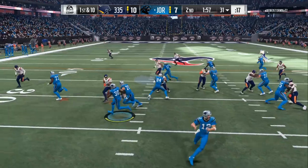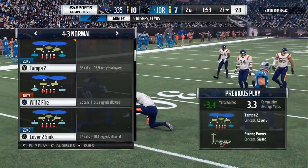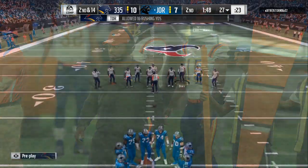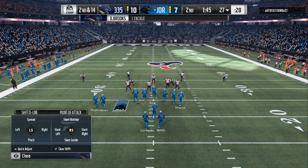Weekend League, Franchise League — these two defenses will shut down everything. And it's like three different plays in each one of the formations. You can go into the 4-3 normal, you can go into the 4-3 wide, and you can go into the nickel 3-3-5.